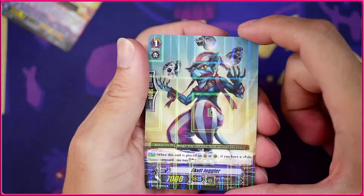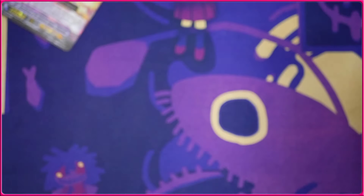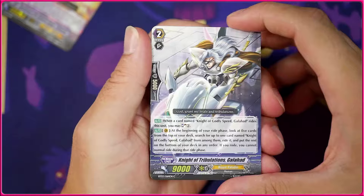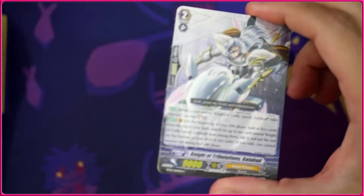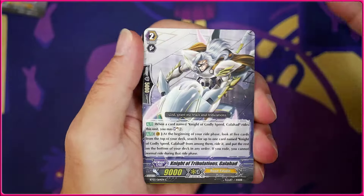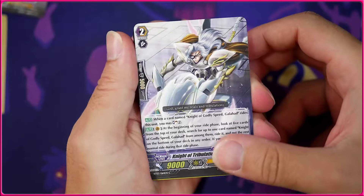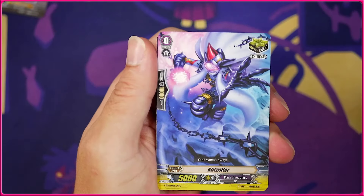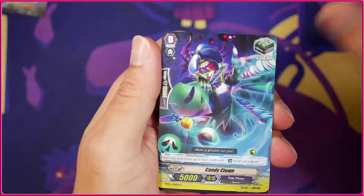We're going to get the grade 2 Galahad this time. It has the same effect as the grade 1 of the Tsukuyumi ride chain — they both look at the top five for the next card in the chain. Except this one says when you ride over the grade 3 you soul charge. But the grade 2 Tsukuyumi does the same exact thing. And we're gonna get another Candy Clown.